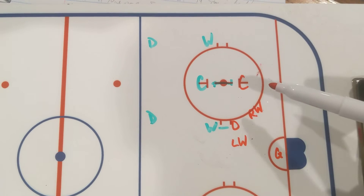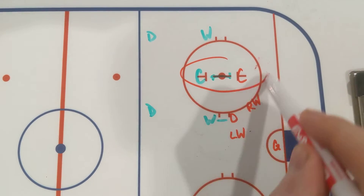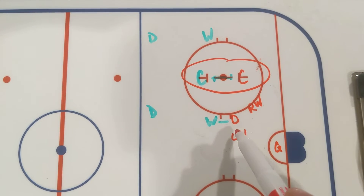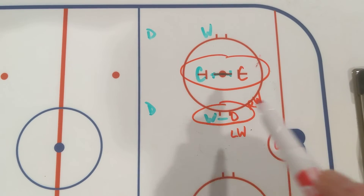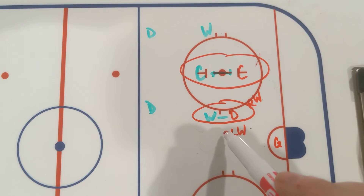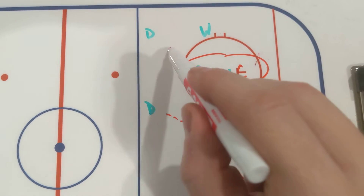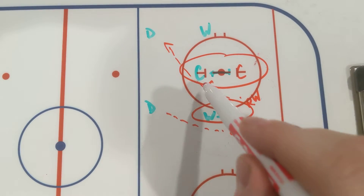So defensive zone face-offs — we've been pretty good with defensive zone assignments. Centers tie up, that's your player. Our D have been pretty good about tying up their wing in front, and our wings most of the time are good. This left wing gets out to that D, and this right wing gets out to that D and picks up the puck if it's there.